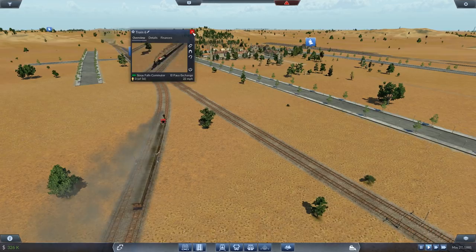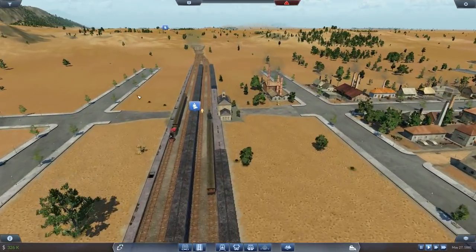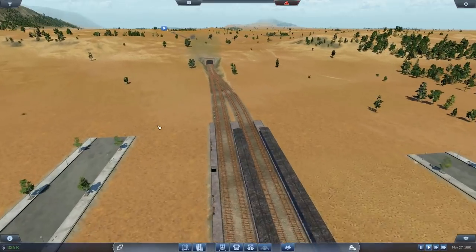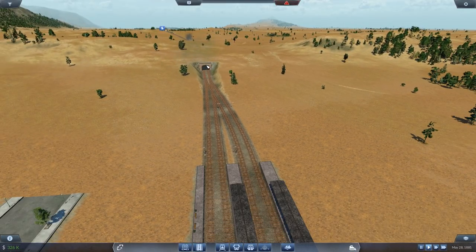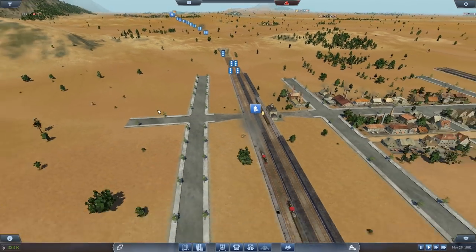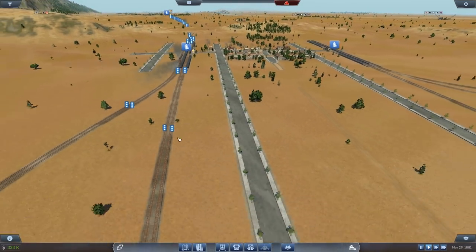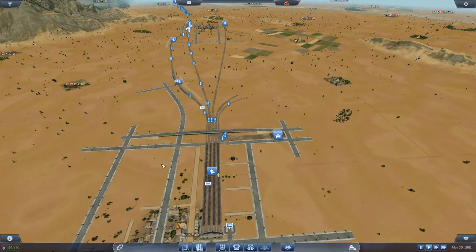Nobody wants to use the commuter, although it is fractionally quicker to get to Detroit — because, like a mug, I routed the commuter as the direct line, whereas the mainline actually has to wait to blend back on again. I'll fix that up once we start thinking about Detroit. So feel free to start thinking about Detroit in your own time.